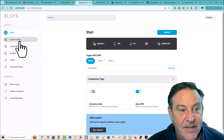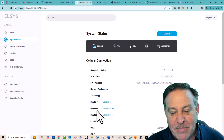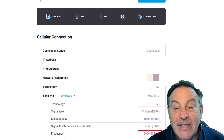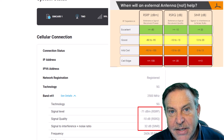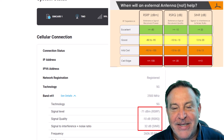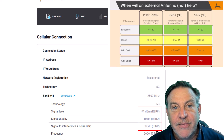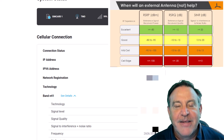Under system status, here are the numbers that matter: I'm getting n41, b66, and n25. Reference signal receive power — how powerful is your signal? You really need above negative 100; negative 90s are better, negative 80s are better, negative 70 is just crazy good. For signal-to-noise ratio, anything above 20 is golden; 10 is okay, 20 is great, 32 is just crushing it. That's why this modem gets me better scores.